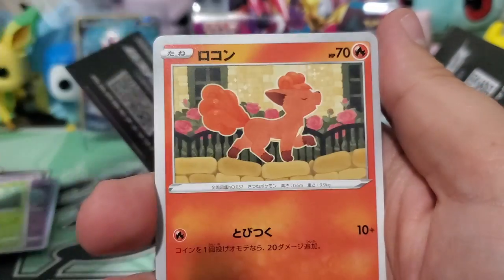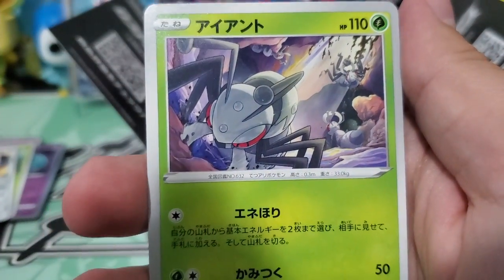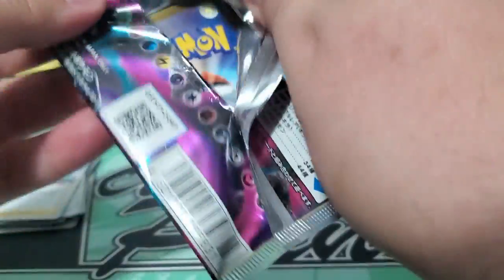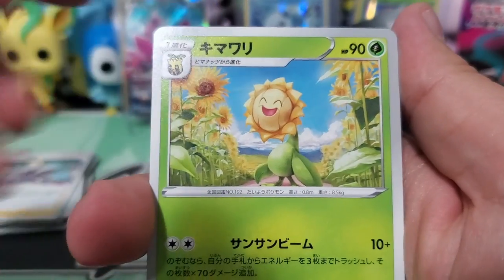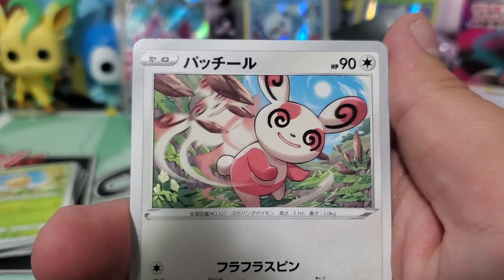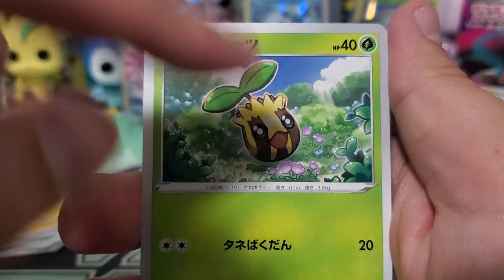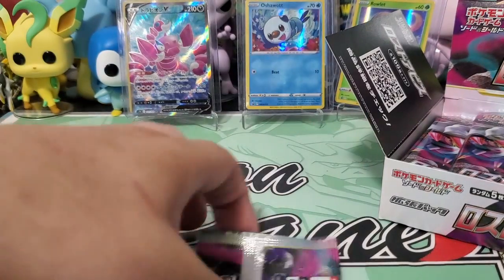We've got a Vulpix — I know that one — we've got this ant and then this guy. There are still some shadowing issues but I think they're mostly fixed. No energies for this set. That's Sunflora — I know that one. We've got Spinda, Lanturn, Sunkern, and a Krokorok — that's the one that you call a burglar.